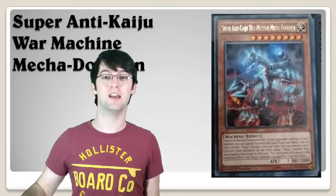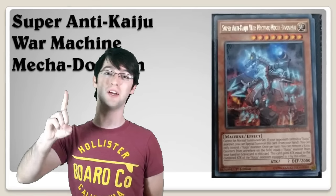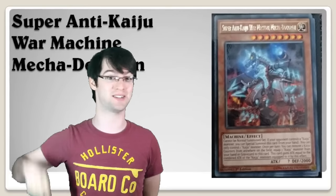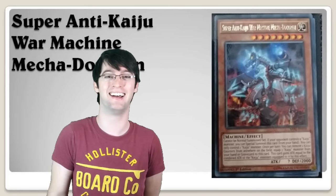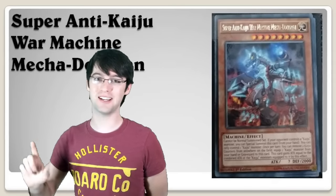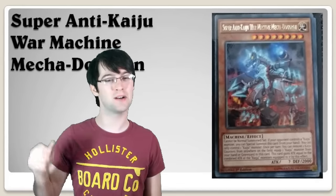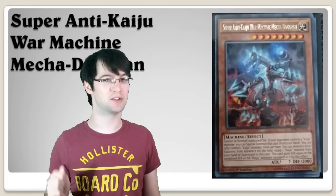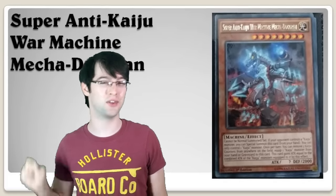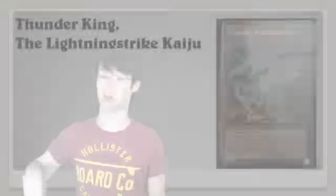It basically fixes a lot of the problems with the deck. People are using Cradles and a bunch of spell tech and everything just to get rid of the Kaijus they give their opponent, because you're giving your opponent a big beat stick. It doesn't matter if De Goron can't use his effect during your opponent's turn — you're basically giving them a big dead 3000 attack power beat stick, and without a big hand or enough advantage, it's a pain to deal with. This lets you fix your board and get over some of the speed bumps Kaijus were having.